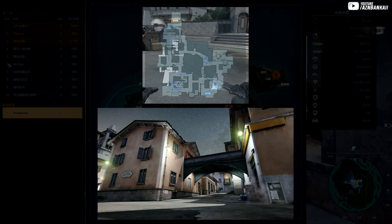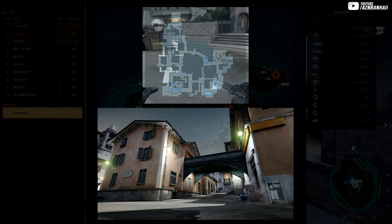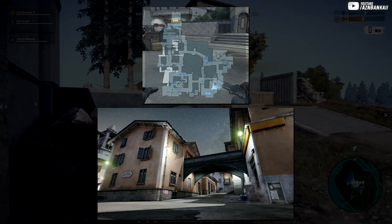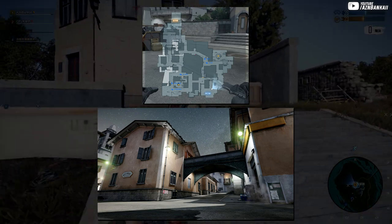In April, a new Search and Destroy map called Twilight Town was released. This map is a remake of Counter-Strike's Inferno map, but includes several destructible environments and additional pathways.